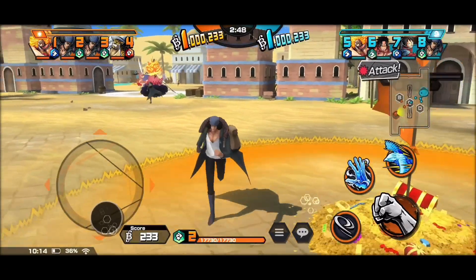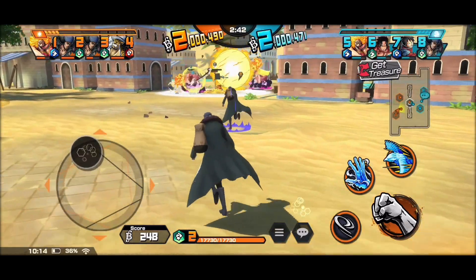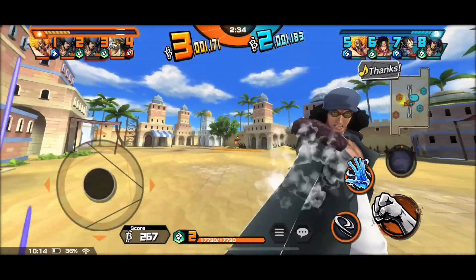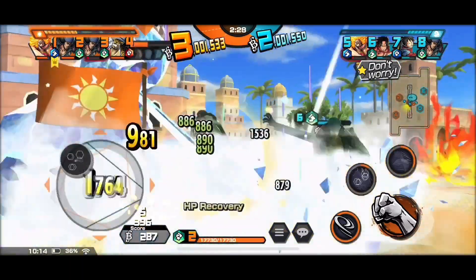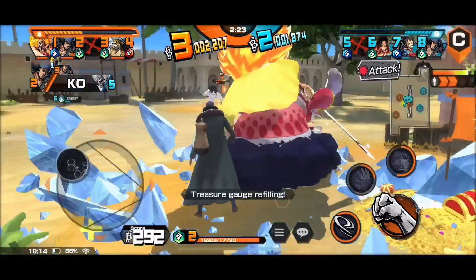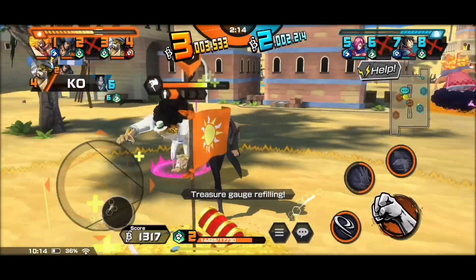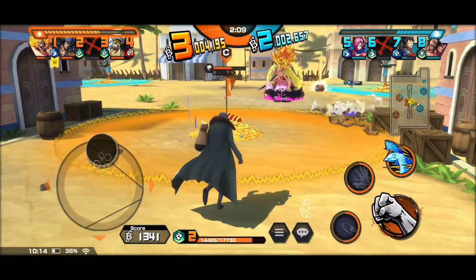I captured the first flag and monitored what happened. My teammate Kuzan got blasted away, so I was patient. I froze Big Mom — since we're immune to freeze, I used my move and managed to freeze multiple enemies. I launched Pheasant Peck and took down Big Mom, then went to defend against Ace. Lucci helped out there.